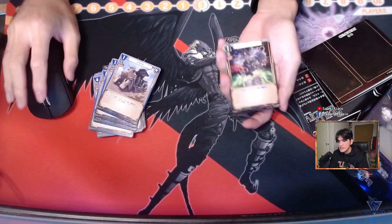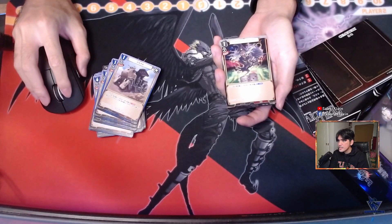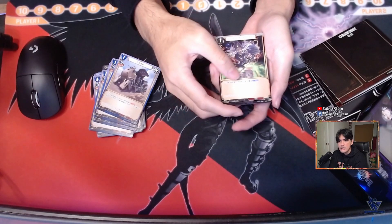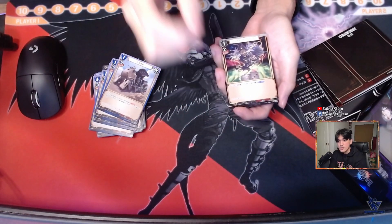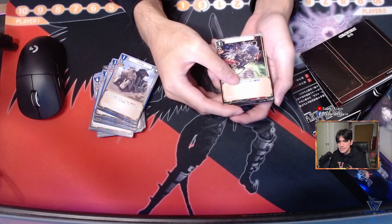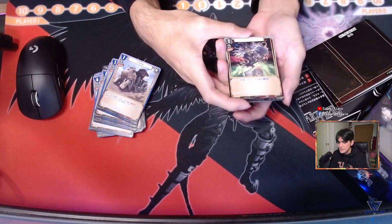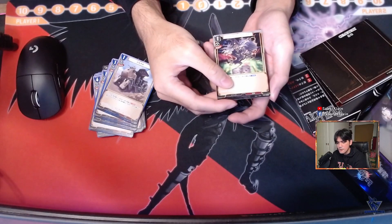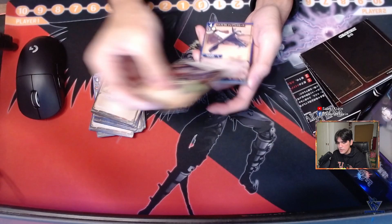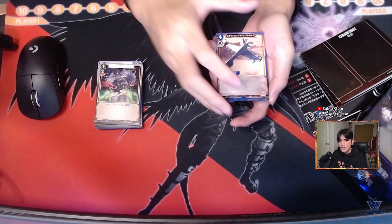Next card is Hard Luck Craps. Target one unit — for the rest of the turn it gets minus 3,000 power. That's not so bad; it's a simple debuff for the black archetype. Two copies of Hard Luck Craps.